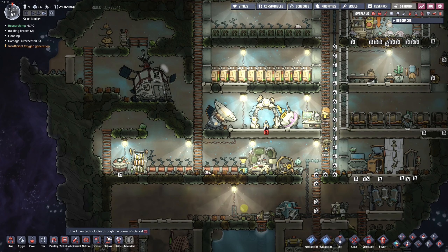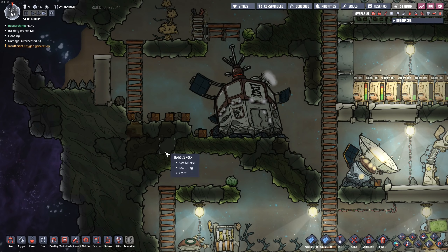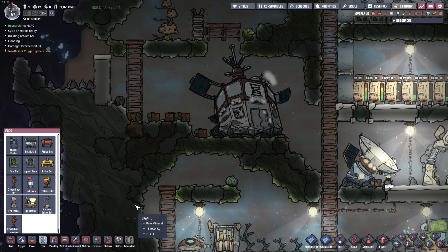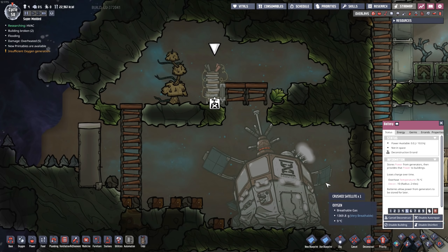In the meantime, we should definitely get this kitchen up and running. I think the Gravitas kitchen is the place to be, so let's go ahead and cook right next to that because it'll look cool. I never did anything with this battery, so we're going to get rid of that.